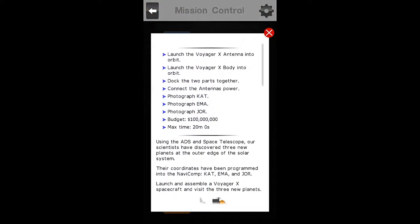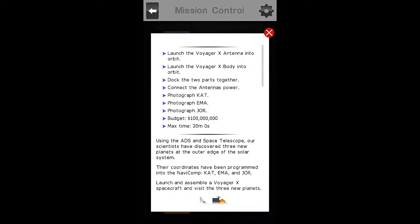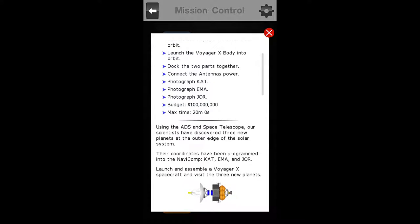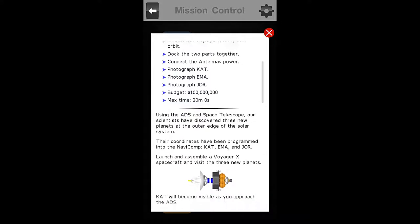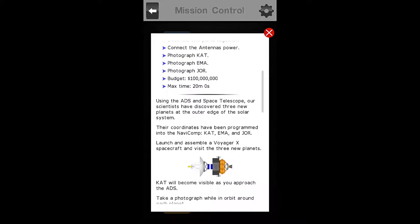For Mission Number 26, New Worlds, we must launch the Voyager X antenna into orbit, launch the Voyager X body into orbit, dock the two parts together, and connect the antenna power. And that's just like one of the previous missions — I can't remember which one, but it was the Grand Tour. It was like number 12 or something.